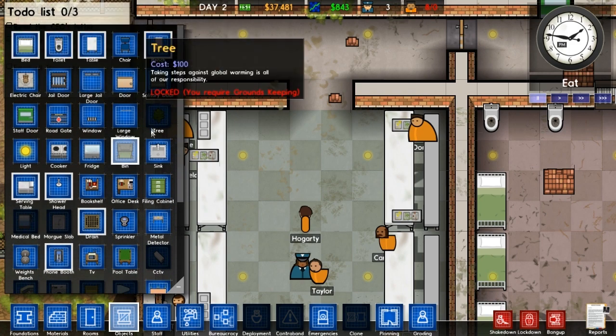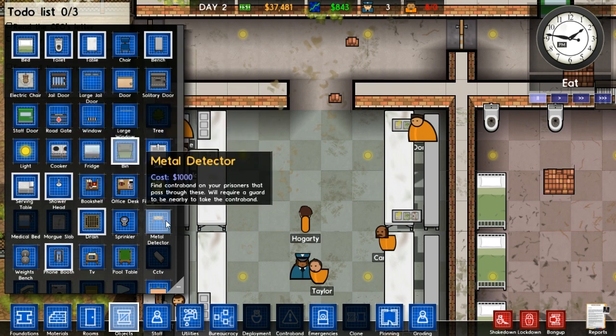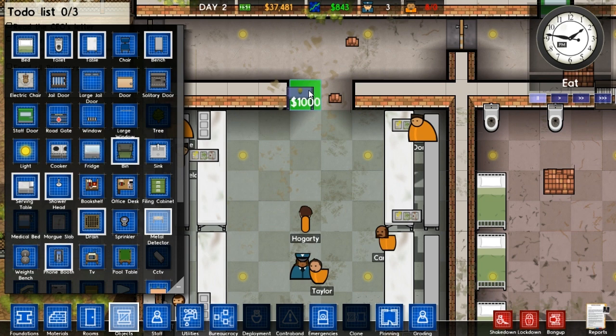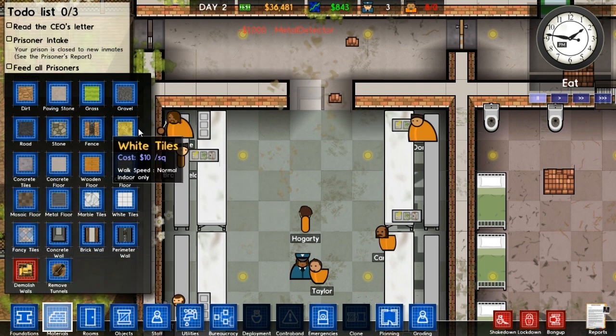Toilet, jail door, electric chair, bin, bookshelf, filing cabinet, metal detector. So how do we have this set up? I'm assuming like that - you have to walk through it. Makes sense. So we want to put an extra bit of wall there. A grand - that'll be worth it, I think. So they can't get through. Do I need to assign someone to it? Maybe.